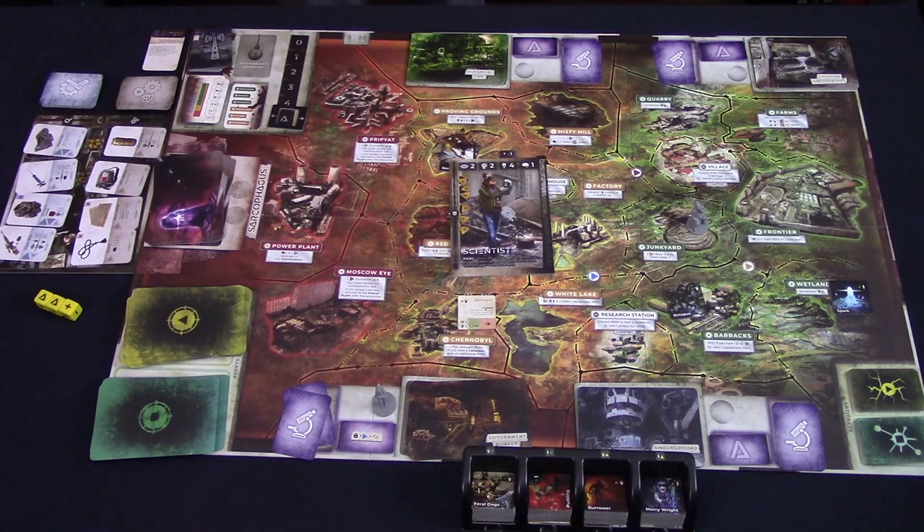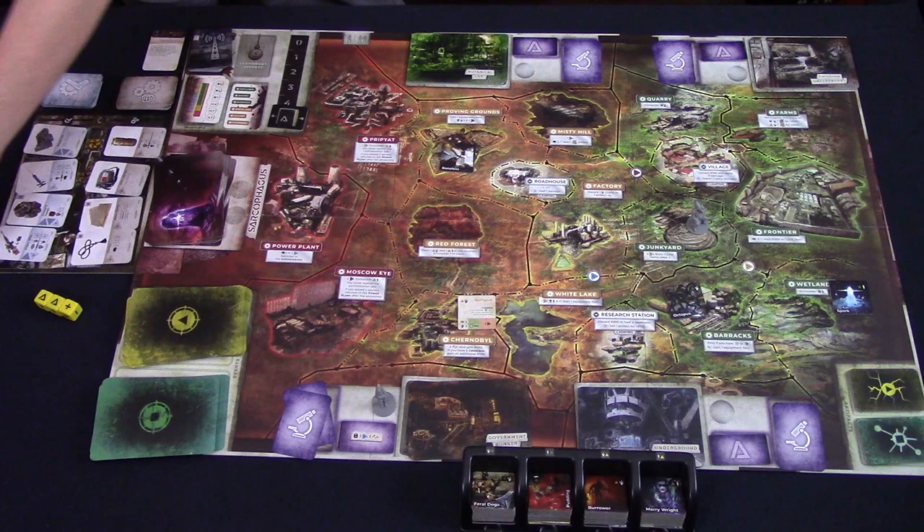Quick recap: the goal of the game is to get two items from two different secret locations and make your way to the sarcophagus for a successful encounter there. The first player to do this wins. If the rumour deck runs out, all players lose. I've skipped over a lot of rules to keep this short, so please don't use this as a how-to-play guide — but I wanted to give you an overview of how the game generally works. Let's get back to what I thought about Zona.